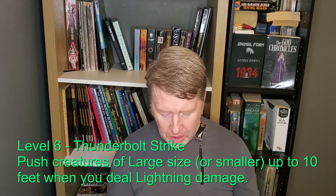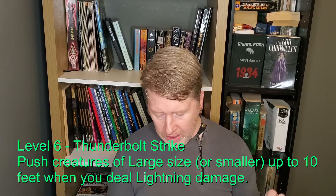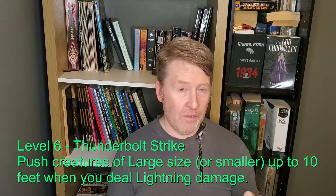At level six we get Thunderbolt Strike. When you deal lightning damage — I wish it was lightning or thunder, especially since it's called Thunderbolt Strike — to a Large or smaller creature, you can push it up to 10 feet away from you. This is pretty good. It was even better when there were fewer forced movement options in the game, but it's still solid. You're probably going to be dealing lightning damage fairly often. It doesn't require a reaction or anything extra — anytime you deal lightning damage, you can just push them back.